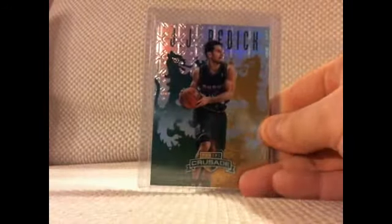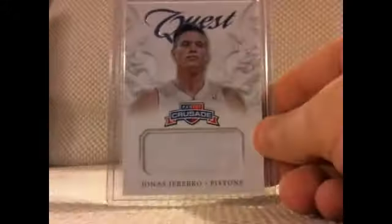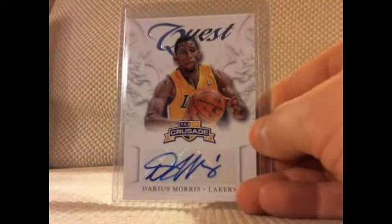Out of Crusade, I got this JJ Redick Green Crusade numbered 1 out of 25, so eBay 1 of 1. Xavier Henry, who's doing really good this season. Jonas Repko Jersey, Glen Davis Jersey, and Darius Morris Rookie Auto.